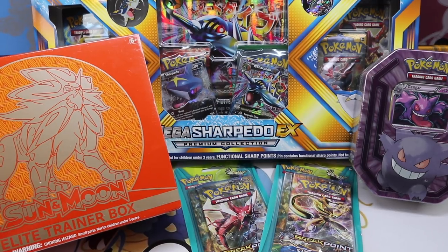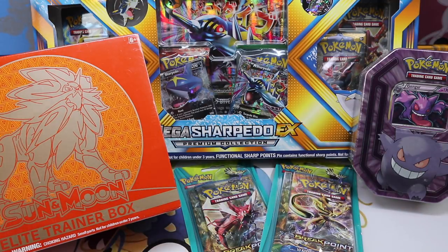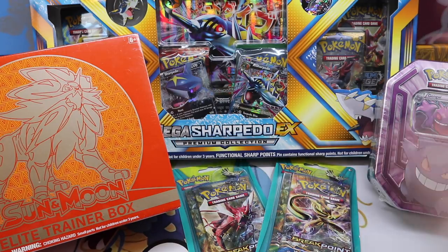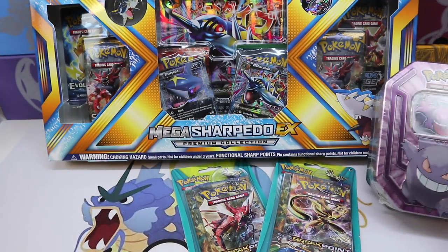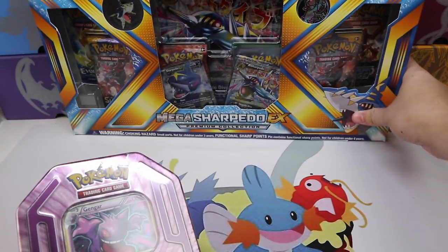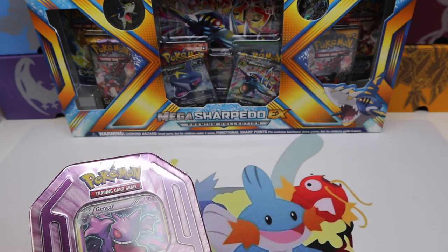Welcome back everybody, it's PokéSoup. Today we're opening up four different types of products: a mega box, an elite trainer box, some blisters, and a tin. Trying to cover all the bases here. Massive haul of Pokemon cards on the table. We've got so many goodies. Let's just hope the luck is as good as my mom's cooking.